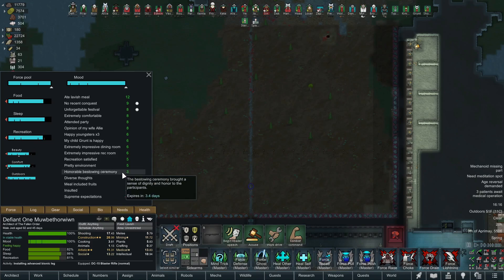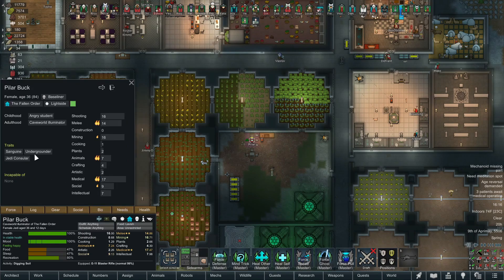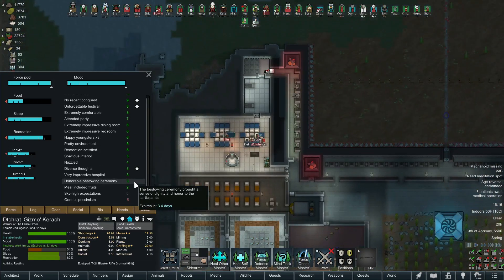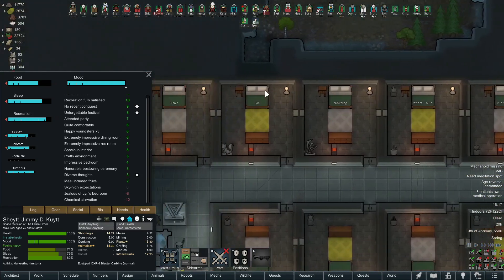Let's go through and look at some of the needs. These standard ones we can't do much about right now. Disturbed sleep - this person must be an undergrounder, yep, no worries. Genetic pessimism, chemical starvation - jealous of Lynn's bedroom? Who is this? Jimmy D! Well, well, well - Jimmy D the troublemaker. Tell you what: if you're jealous of Lynn's bedroom, show me where Lynn's bedroom is and I'll change it - it's yours.